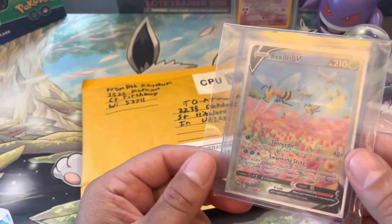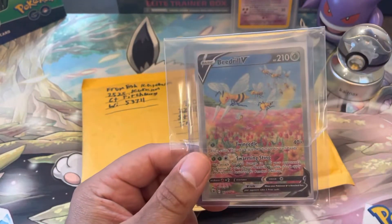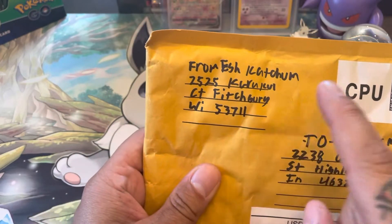This one is from Beach City Collectibles and we have the Beedrill V alt art! Trying to get all the alt arts I can. The only thing we don't have is the Zard.